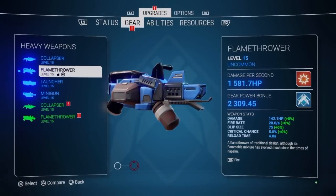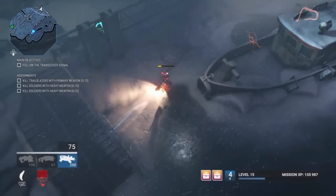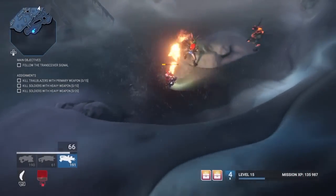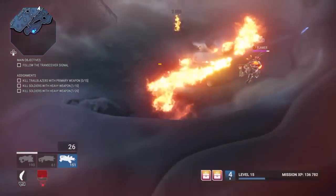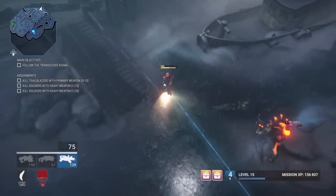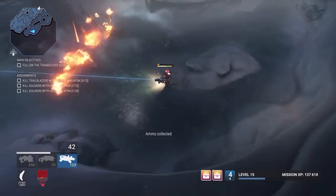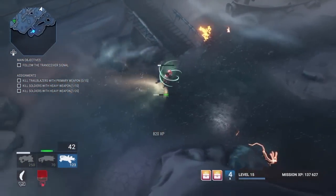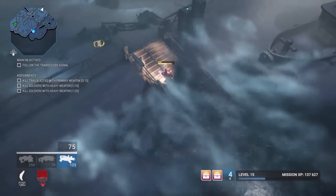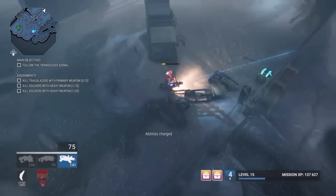Next on the heavy weapons list is the Flamethrower — it's a classic. It's a short range, wide area fire weapon, but it does quite a bit of damage. It's got a slow reload time, but it's good for crowd dispersion like the shotgun. It's a fan favorite — people love to play with fire.